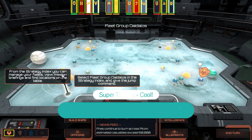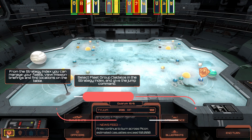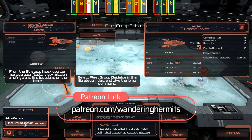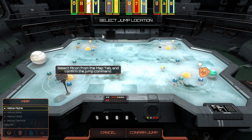All right. From the Strategy Index, you can manage your fleets, view mission briefings, and find locations on the table. Select Fleet Group Daedalos in the Strategy Index and give the Jump command. Okay, Fleet Group Daedalos — we can see it is a Manticore Corvette. Confirmed kill zero, kill assist two. Those are from the last mission. And we're going to jump. This is still, I think, part of the tutorial series, to be honest with you. I was reading online that the first four missions kind of count as the tutorial.